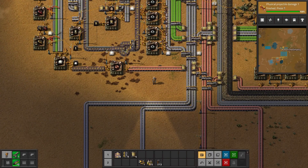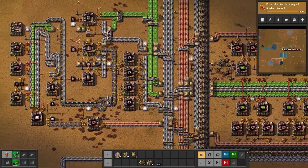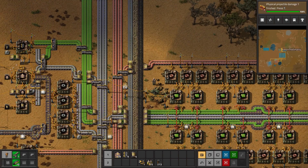Hey guys, Jason here, and welcome back to Factorio episode 6. In the last episode, we got a little mall happening and some circuits. And in this episode, I want to get red and green science automated.